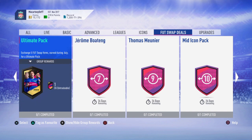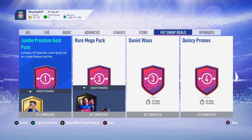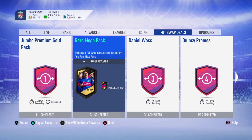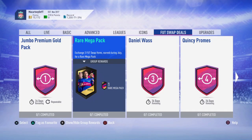You need to save five up for the Ultimate Pack which is very easy, and it might be repeatable. You may be thinking: shall I save up 10 cards and do the Ultimate Pack twice instead of the mid icon pack? In my opinion, no - you should go for the mid icon pack over the Ultimate Pack every single day of the week. The jumbo premium gold pack is out of the question, and the rare mega pack is a 55k pack - you can get lucky but putting three cards into a mega pack just isn't worth it.